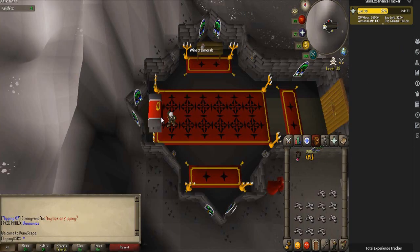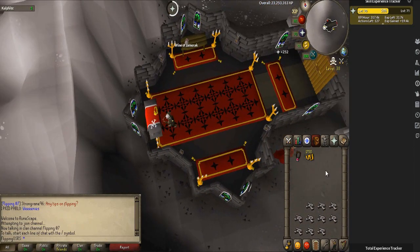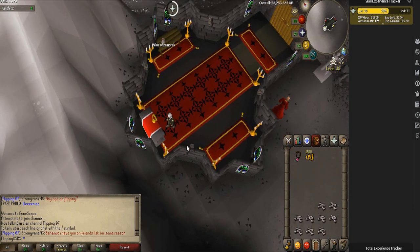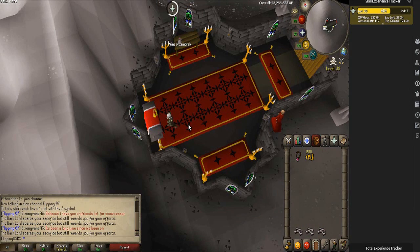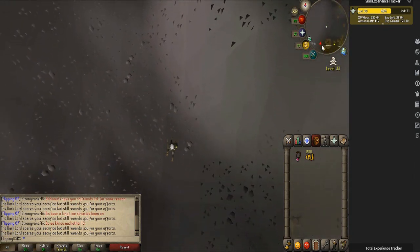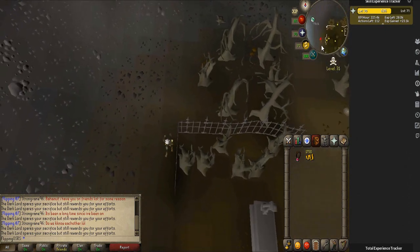Obviously 360k an hour is if you're not interrupted, which isn't going to happen, but it's a good baseline. You can also use the bones directly on the altar for quicker XP, but I'm not going to bother — it's more important to pay attention to your surroundings and not die. Once you're at the end of your inventory it's just easier to accept death rather than running 8 levels through the wilderness. Now we're going to run back and hop worlds to see what XP rates look like if you bank after every two inventories.